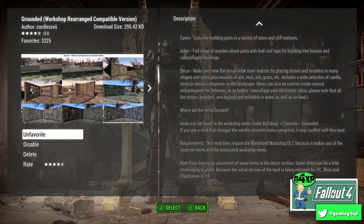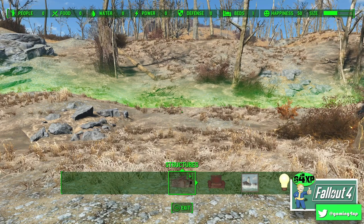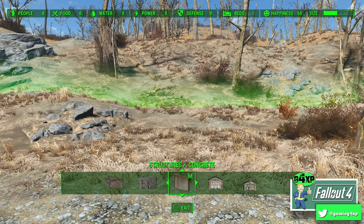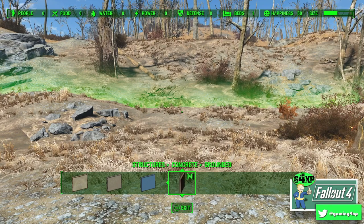We're going to show you in a lot of detail how to use it and what it offers. Here we are at Starlight Drive-In. To find the Grounded mod, you need to go to Concrete. I have Workshop Rearranged on, and my version of Grounded is Workshop Rearranged compatible, so your menus may look slightly different — but Grounded will be in the same place. Go to the Concrete tab and scroll right along until you find it; it should be the last one, the mod that says Grounded.